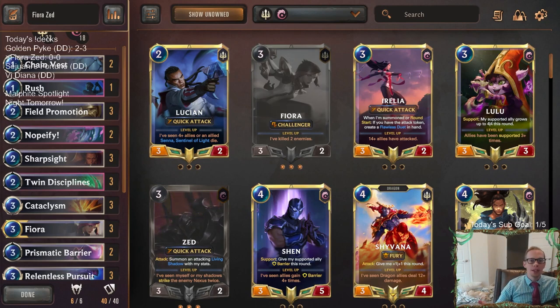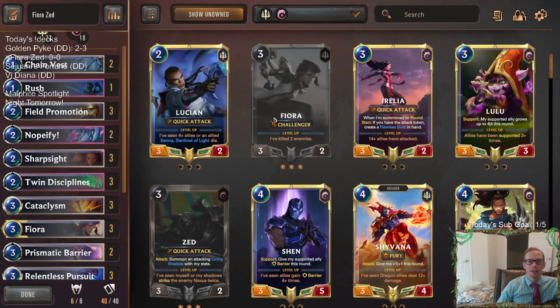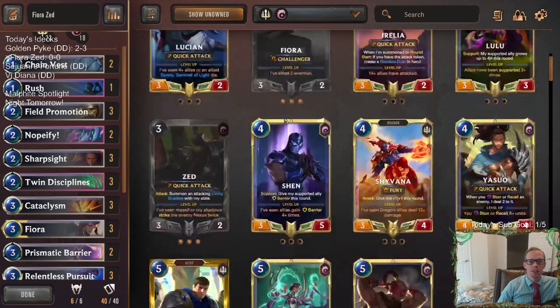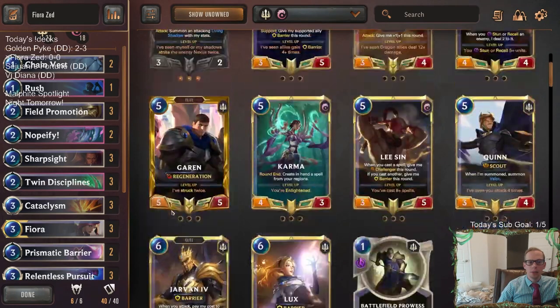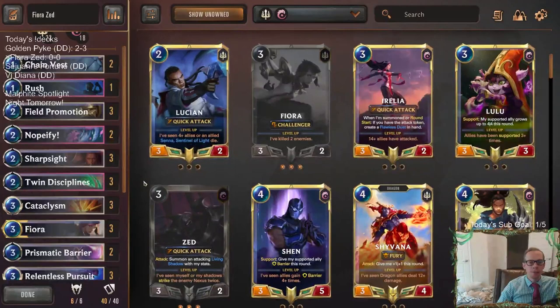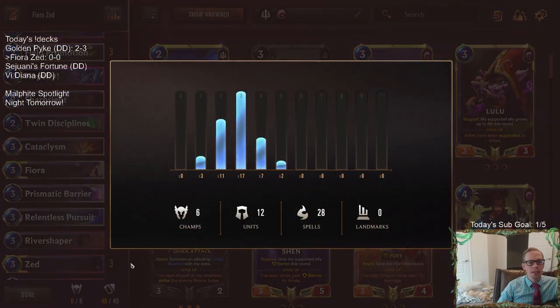As we talked about during the deck, Lee Sin wasn't really that necessary — we just wanted to try out Lee Sin with field promotion. But the deck would work well with some of the other champions in these regions, like Fiora, Shyvana, Garen — all of those would be awesome with the field promotion. So we're going to try it with Fiora this time. We have just 12 units in the deck.